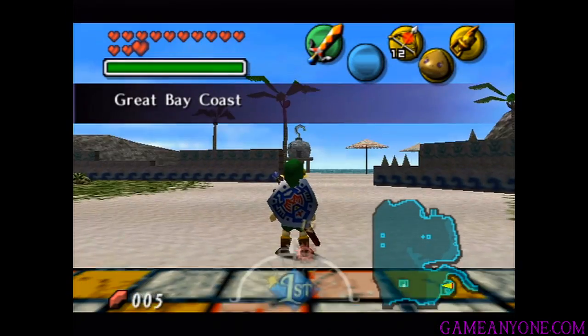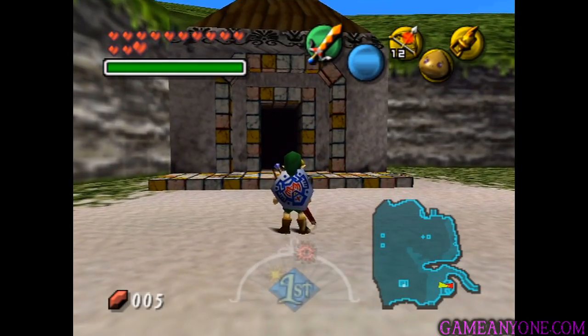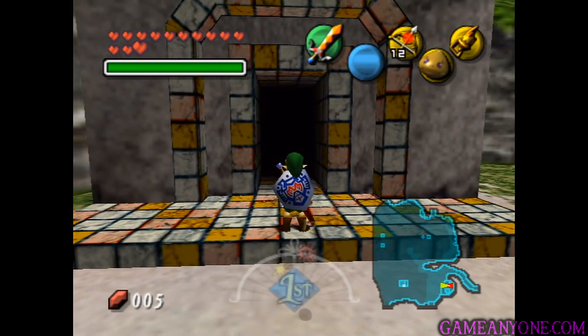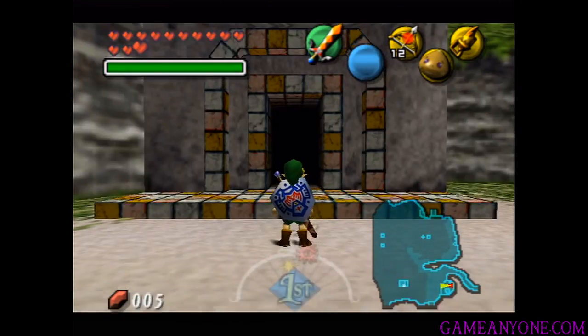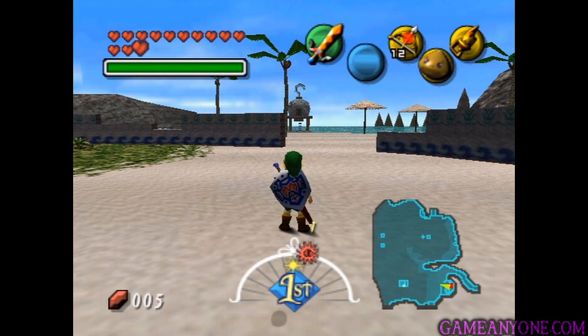Now that we've finished up the Oceanside Spider House and got the Giant Wallet, that's it for the spider houses — there are no more, only the two. We've completed both of them, and that one went pretty well. It's really not that hard. Honestly, I would say I do definitely like the Oceanside Spider House better. I think it's also a little bit easier because you don't have to worry about getting things in bottles and using the spring water and all that stuff. Either way, they're both done now, we've got our rewards, so we're good to go. But I think this looks like a pretty good place to stop off for now. Next time we will continue doing some things around Great Bay. Until then, thank you guys for watching, and I'll see you next time.